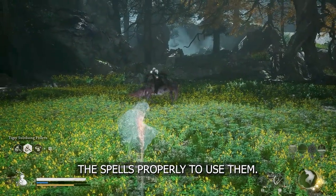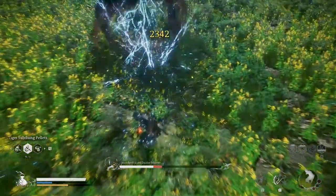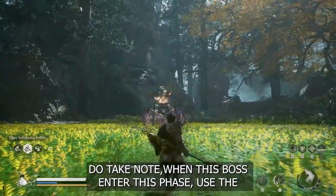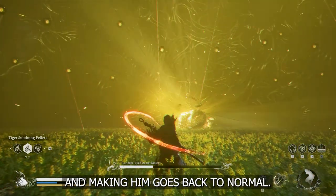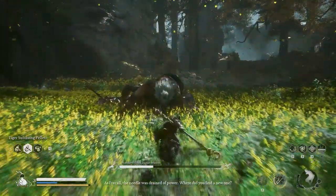I'm alternating between Cloud Step and Ring of Fire — do time the spells properly. Using my gourd to regenerate mana. Do take note: when this boss enters this phase, use the Reaver's Middle Vessel as it cancels out this phase and makes him go back to normal. If you want to know how to get the Reaver's Middle, there's a link below in the description.